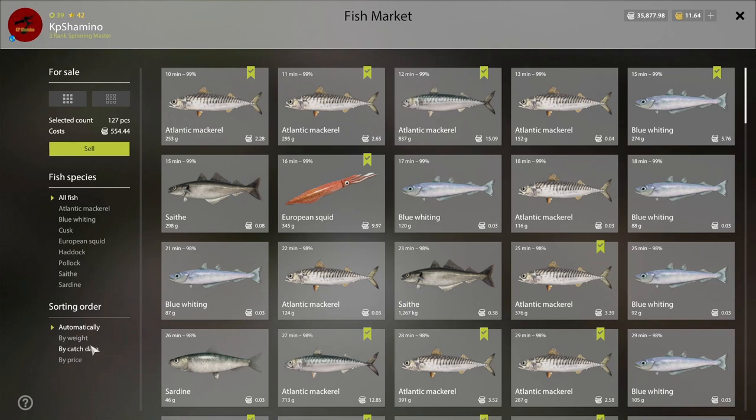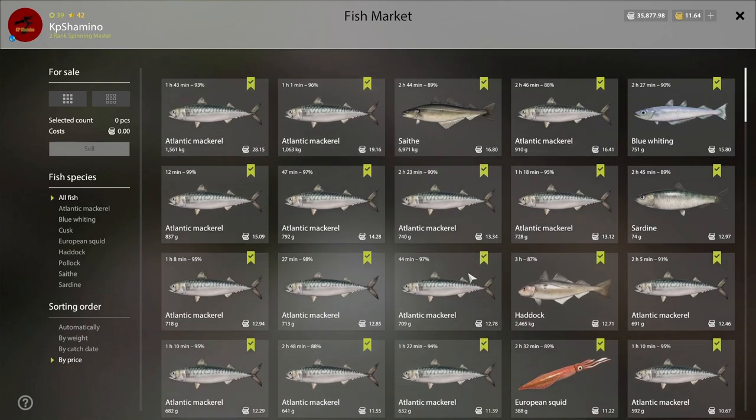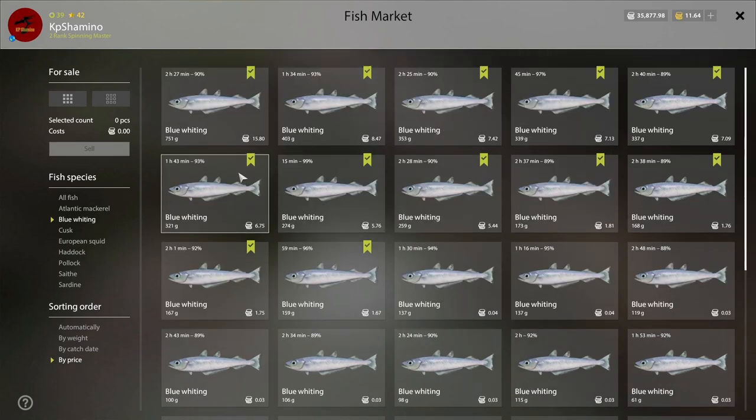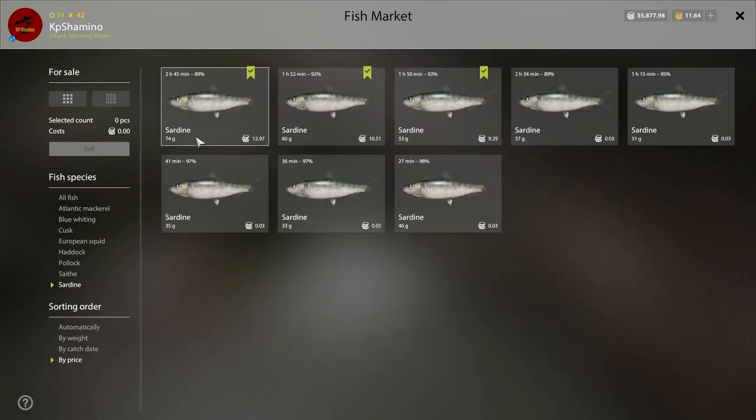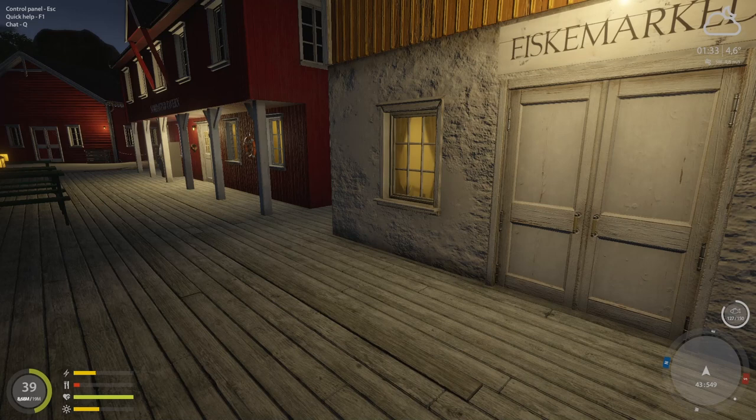Looking at what paid the most: Atlantic mackerel at one and a half kilograms pays 28 currency, which is really good. Above 700 grams they start at 10-12. The squid were small at 11, and blue whiting is pretty low value. Sardines were about 12, but hard to target. I'm really amazed I made almost 600 currency total. That was the video — how to easily get 30 mackerels every hour, farm bait fish, and level your marine fishing skill tree fast. Thanks for watching, bye!